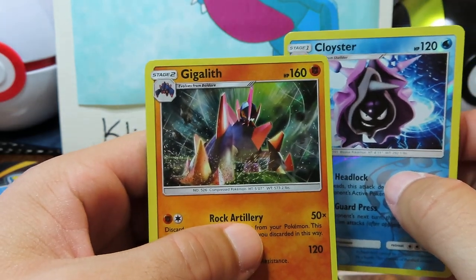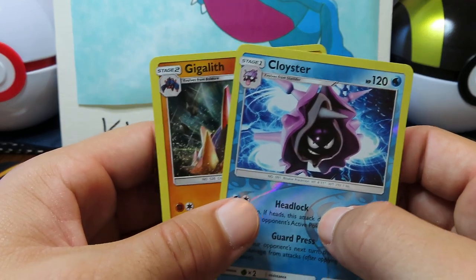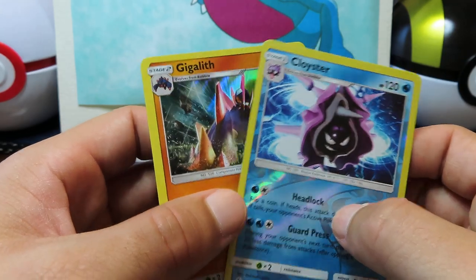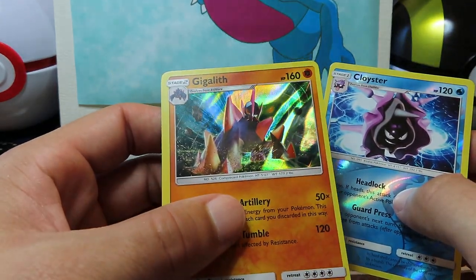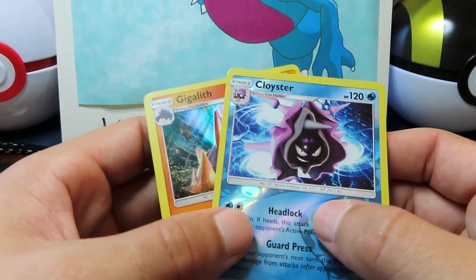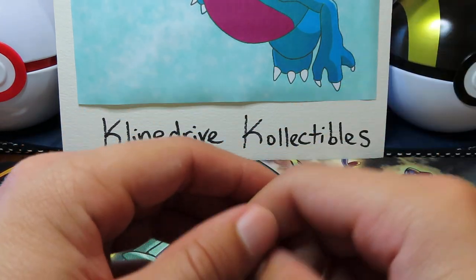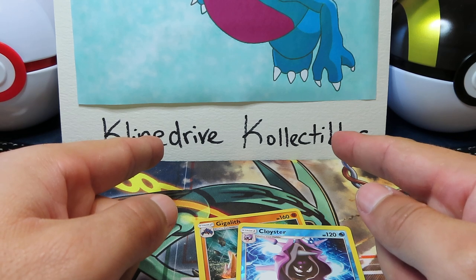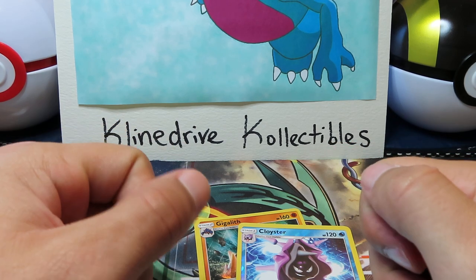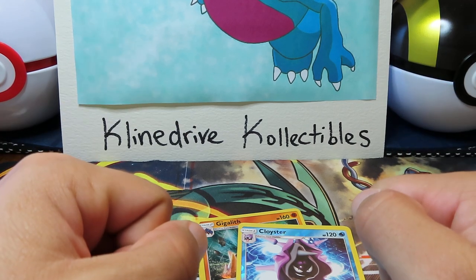Courtney, any thoughts on this tin opening? Good tin opening — I'm happy with the results. Not the best of what we can pull, but something good. Yeah, I think it was good. Cloyster is a great card — Reverse, very nice to see. Gigalith, not really one of the foil rares you'd really want to get, personally, but still always happy opening Pokemon packs and pulling some fire nonetheless. Always a good day when you're busting open a ball. Thanks for tuning in. We'd like you to follow us on Instagram — that is at Kleindrive underscore collectibles. If you enjoyed this content, subscribe to our channel and like this video. We really appreciate all your support, guys. We'll see you next time.